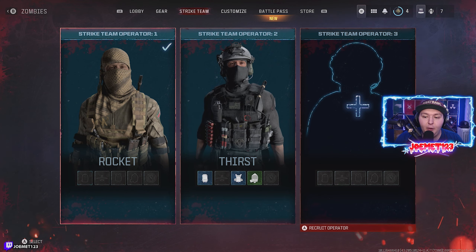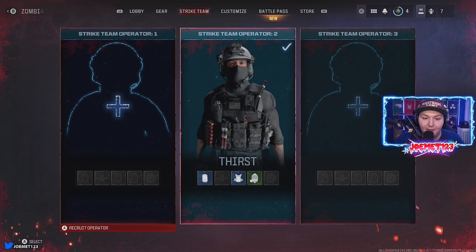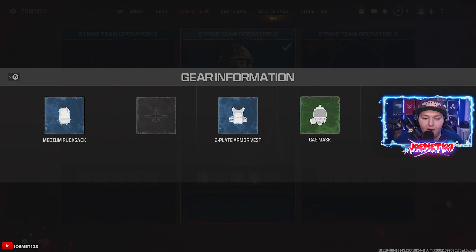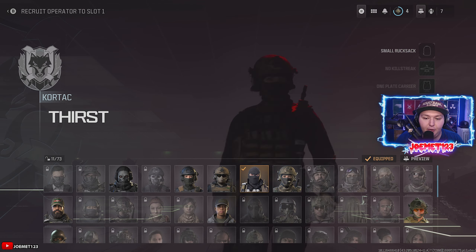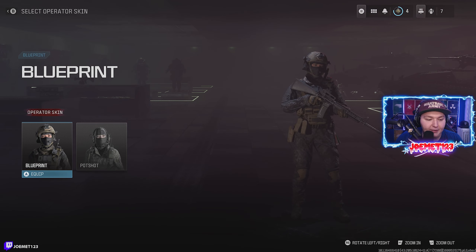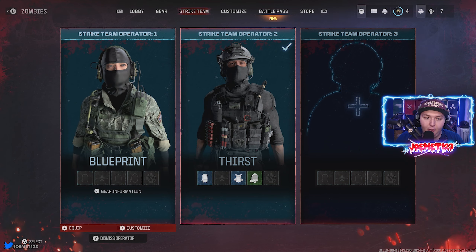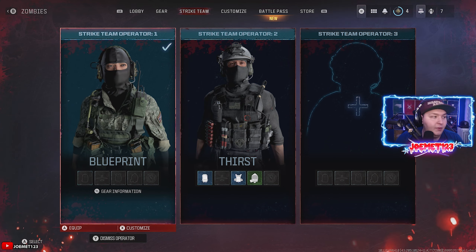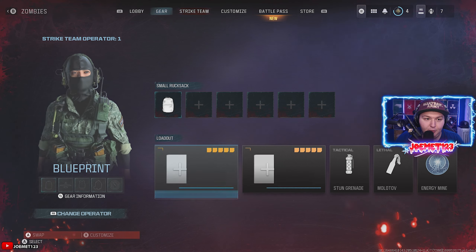The loadout section does carry across from operator to operator, so it doesn't matter which operator you select — the loadout is still exactly the same. We'll finish up the strike team section, then move into the actual gear section, but the strike team section is quite literally important because it affects everything when you spawn into the game. If you want to add a strike team operator, you can either remove one that you have active already — you will drop everything on the soldier — or hit the recruit operator button and pick any operator you currently have access to.